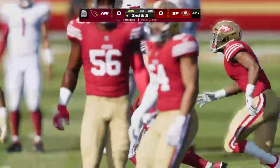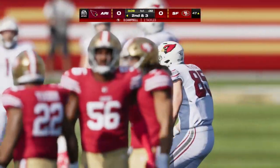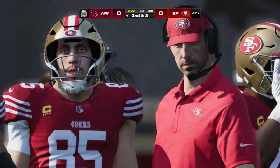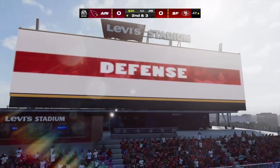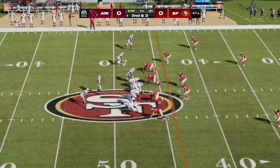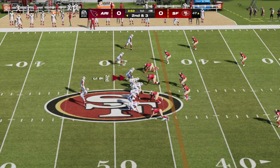The completion was given up, but that's why you play zone defense — so you can have people around the ball when it's caught and you don't give up much run after the catch. Ball on the 47 yard line, here's second down and three.